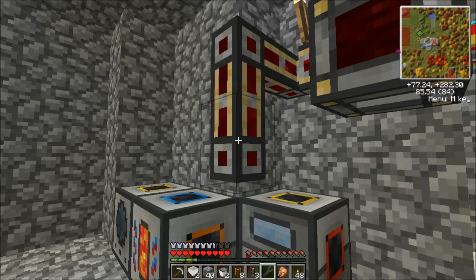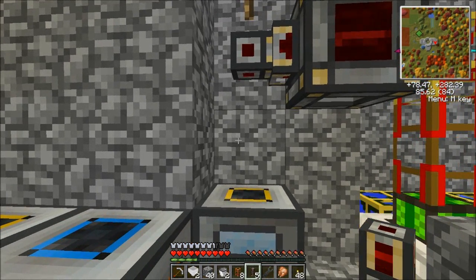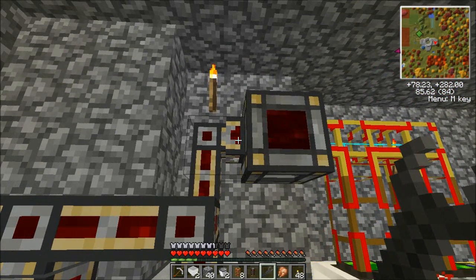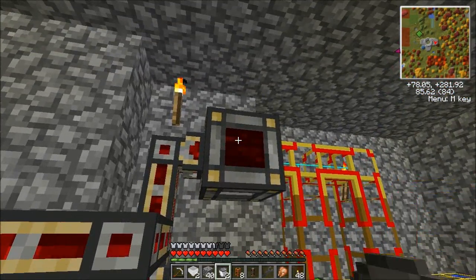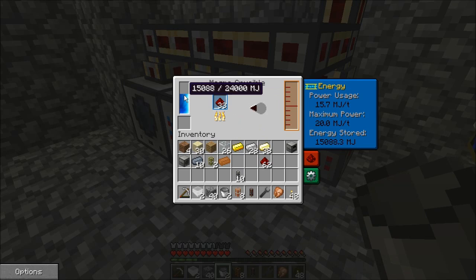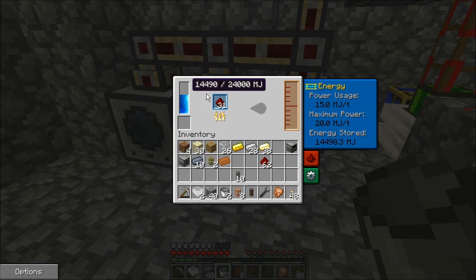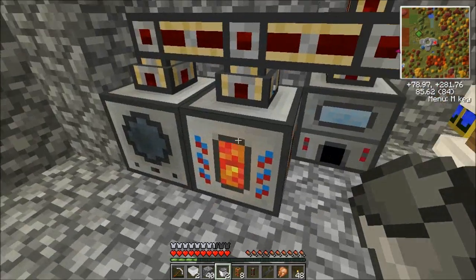Shift right-click to immediately remove a redstone energy conduit you've placed in the wrong place. Now you can see there is a little arrow on this thing pointing outward, and on this one there's no little arrow. You can also see that we have quickly drained out all of our power — that's because it's taking in all of the power from these buildcraft engines and transmitting it into these devices over here. Eventually once this gets down to about 12 Minecraft Joules per tick, it'll stabilize because these are producing 12 Minecraft Joules per tick worth of energy.